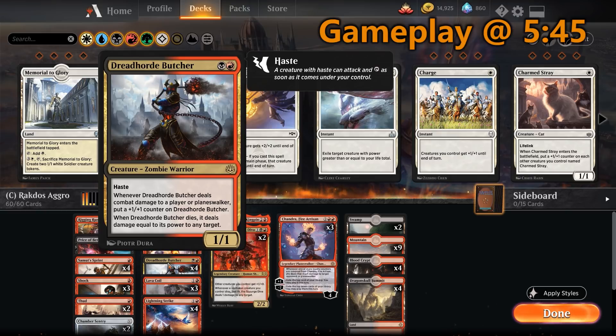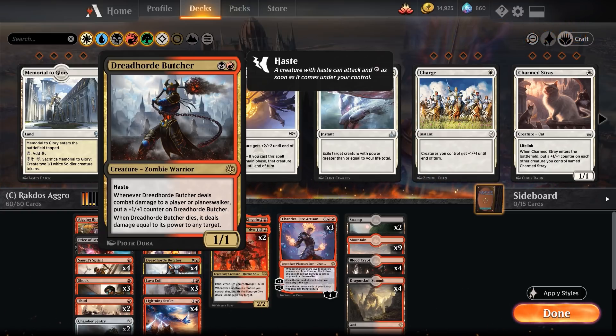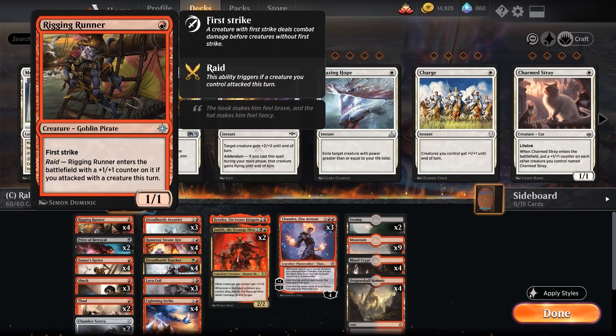There's a lot of flexibility with Dreadhorde Butcher, though it will be awkward to connect the first time, so the first and second turns really matter most. Make sure you take a decent hand if you're going for the Butcher connection. But it's not the be-all and end-all of this list. We're also running Rigging Runner as our one-drop — a 1/1 with first strike. With raid, if our creatures attacked this turn, we put a plus one plus one counter on it. On our end step this actually becomes a 3/3 first striker for one mana, which is absurdly good in this format.